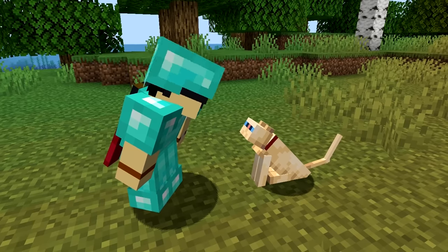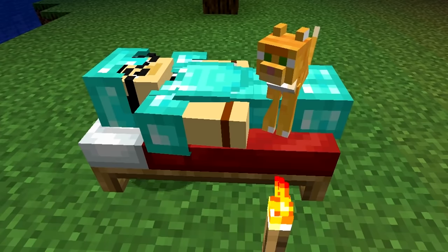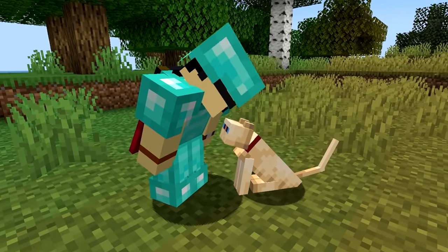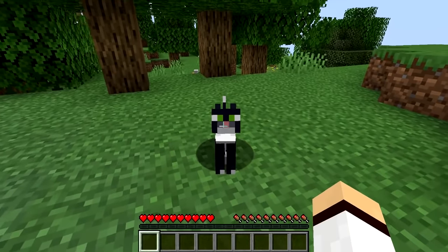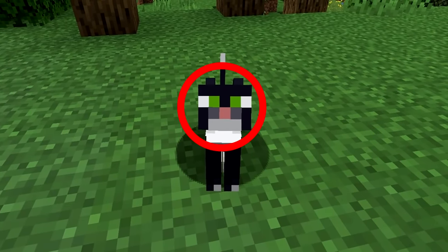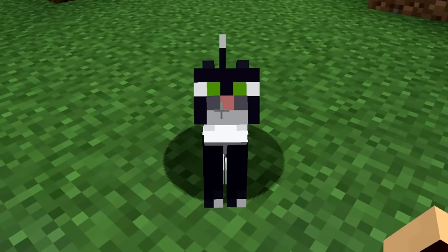Number 14. Cats in Minecraft make very good pets — they scare away creepers and vibe on the end of the bed when you sleep. But have you ever taken the time to look closely into your cat's eyes? Don't bother, because if you look long enough, the cat's eyes will begin to look like it's only got one big eye in the middle. In other words, your cat is now a cyclops.